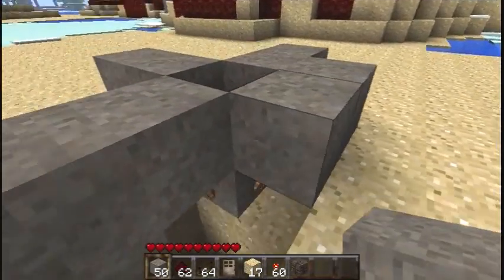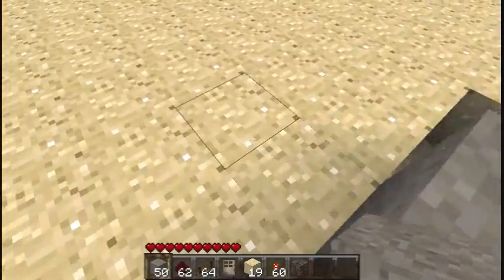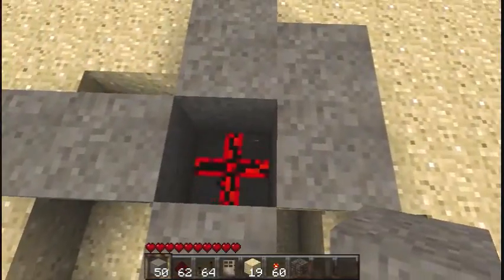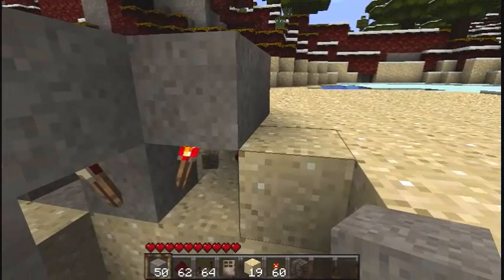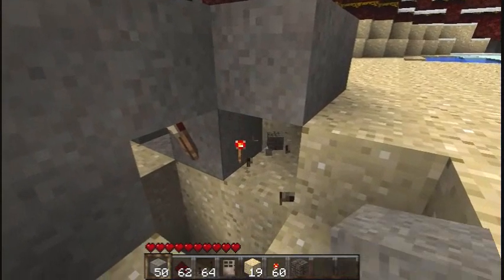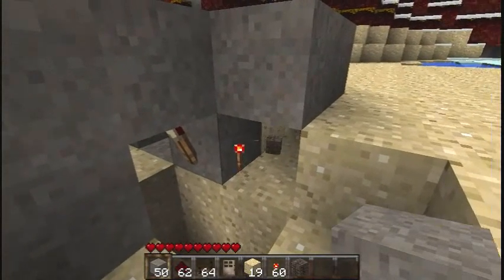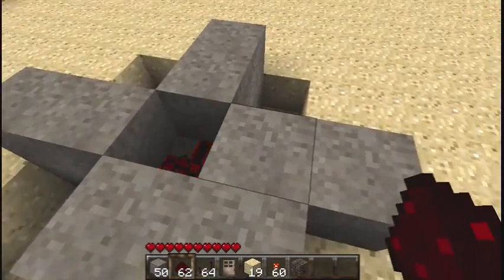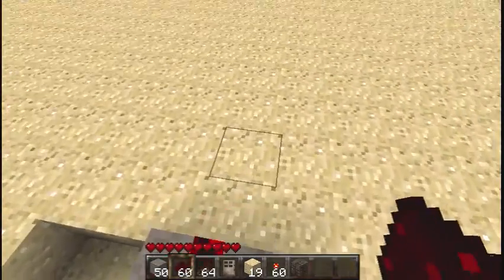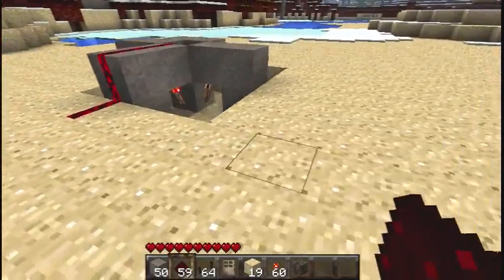I thought maybe I could figure out some way to trigger it, so it'll go nuts but only after you hit the bottom or something. So I knocked one of the torches out and ran some redstone out to a switch to see if that would work. What I discovered is that whatever the magical power that makes this thing work, it's still going — it does not need all four torches.